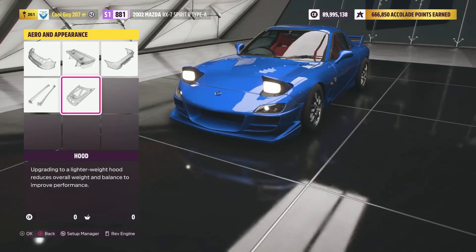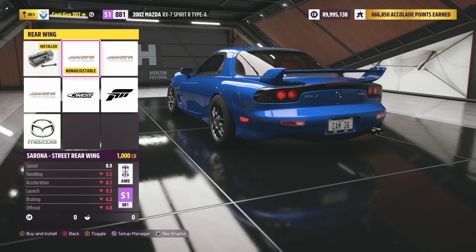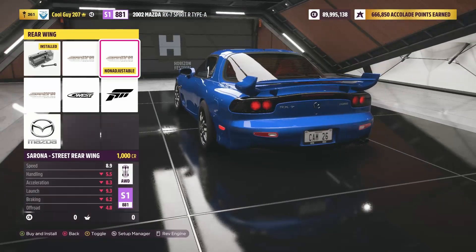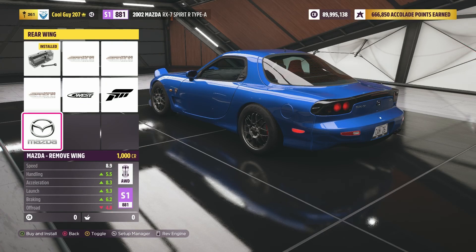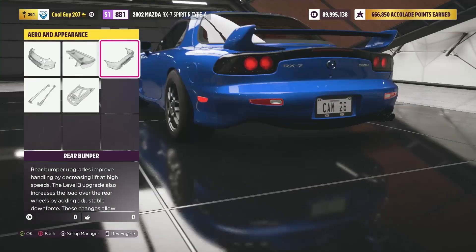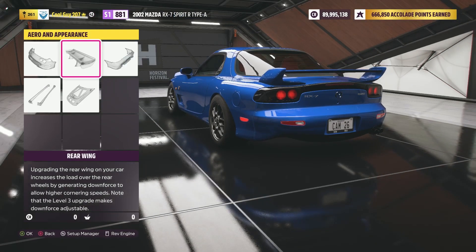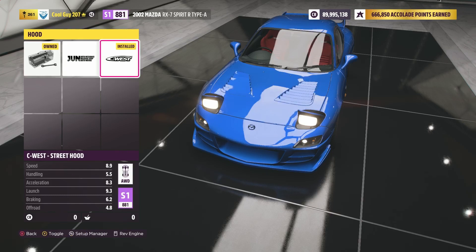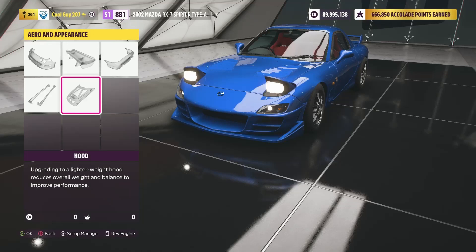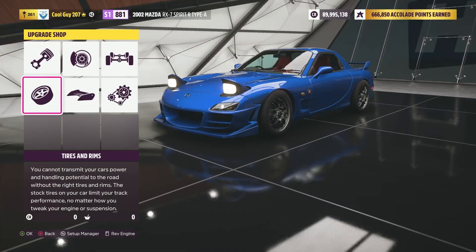For the aero, go ahead and do whatever you want — put whatever you want on this car. I have the Bomex Sport Front Bumper. For the rear bumper, mine is stock. There are a few different hood options — I went with the C-West Street Hood. For side skirts, mine are stock. I like the stock wing on the RX-7 FDs. Put whatever aero you want on there. And you want the drift tire compound.